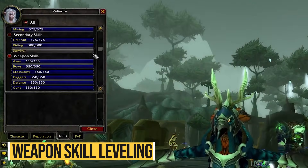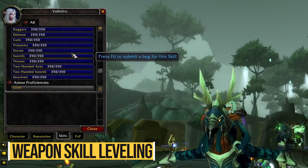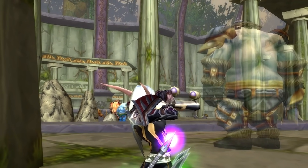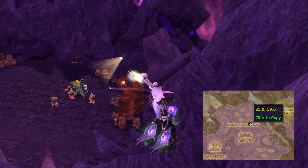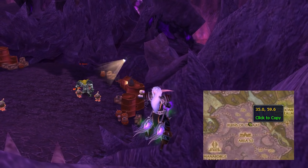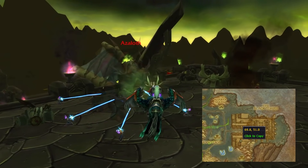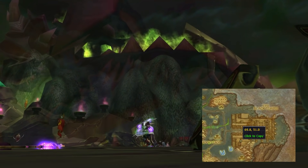Weapon skill is still a thing in TBC, but thankfully there are a couple of new AFK methods to level it up. The best method is still the ghosts around the Dire Maul North dungeon arena at the last boss. But if you don't want to bother with Dire Maul North, you can go to Netherstorm and find Dr. Boom — this guy has essentially infinite HP. You need to be careful not to get blown up, but once you find the right angle you can AFK level your weapon skill there. Another method is near the Black Temple where you can find a banished pit lord — kill the NPCs around him and he'll stay banished so you can just hit him forever and level your weapon skill.